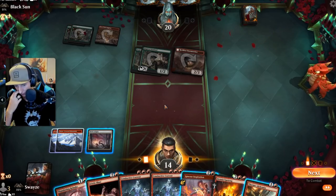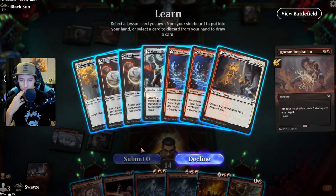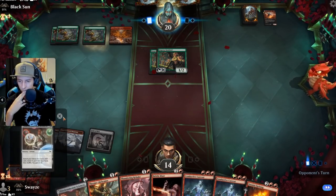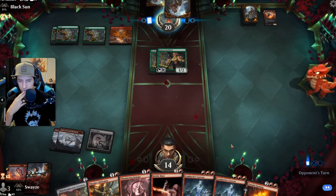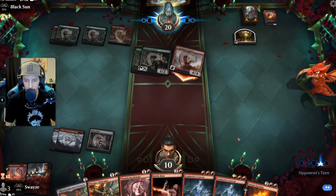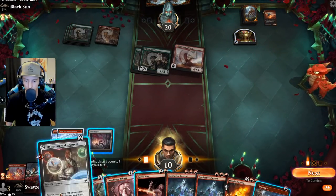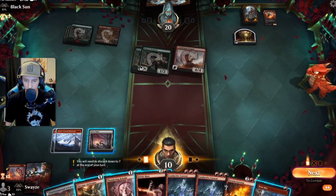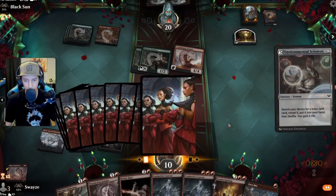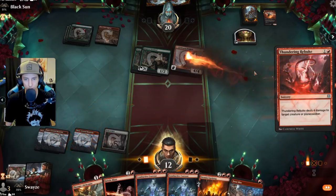What do we do here? I think we just ensure our land drop. Frostbite is helpful — if we Thundering Rebuke that, that seems good. We gain a bit of life off that exchange too, which is helpful. Rebuke — you're gone. They're down to enough to actually activate Den of the Bugbear, which would be really not good for us.